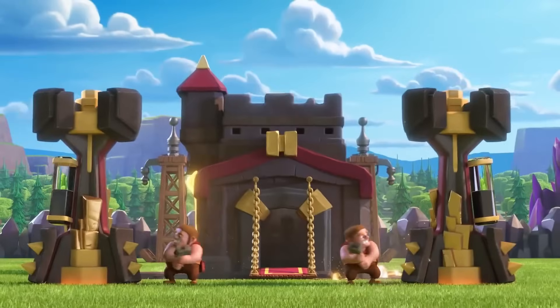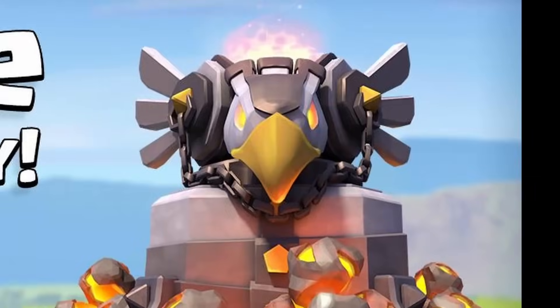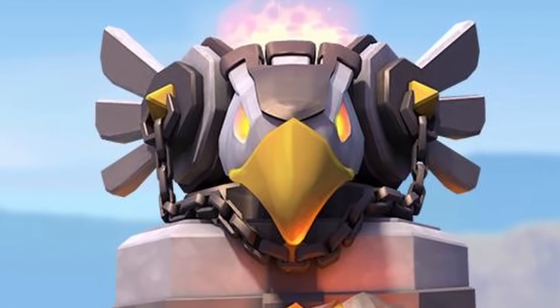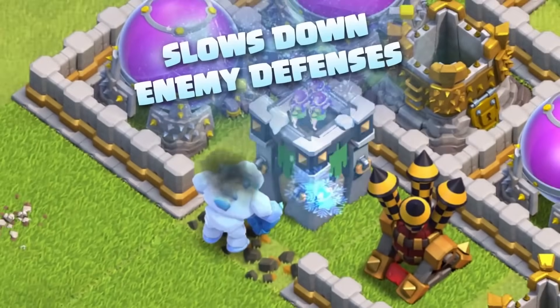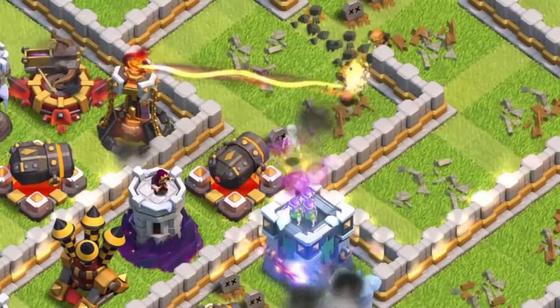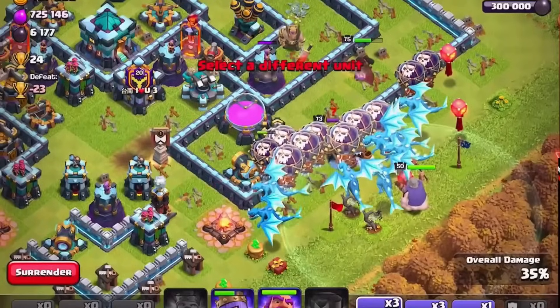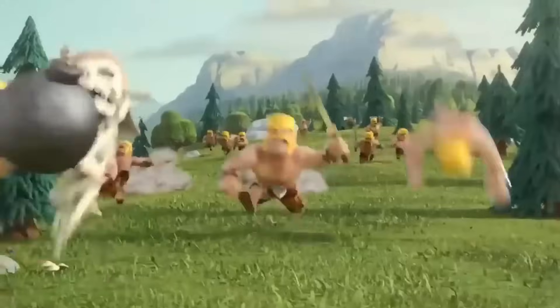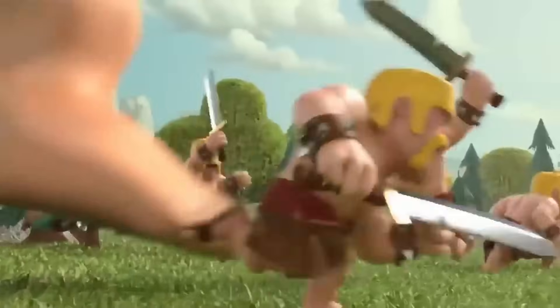At Town Hall 10, the Inferno Towers were released and the single-target mode could melt through Giants and other tankers if other troops couldn't destroy them fast enough. Town Hall 11 only made it worse because the Eagle Artillery was released, as well as the Ice Golems, which were not only stronger and tankier than Giants, but also slowed down defenses rather than just tanking them. And at Town Hall 11, you could unlock the Electro Dragons, which had a similar effect to unlocking normal Dragons at Town Hall 7, meaning air armies would really start dominating and reduce the need for ground soakers like Giants.